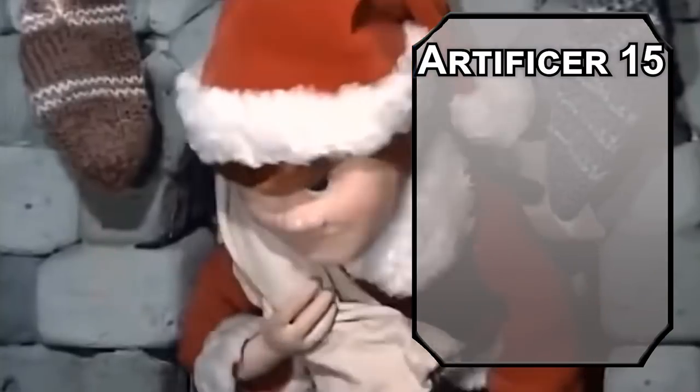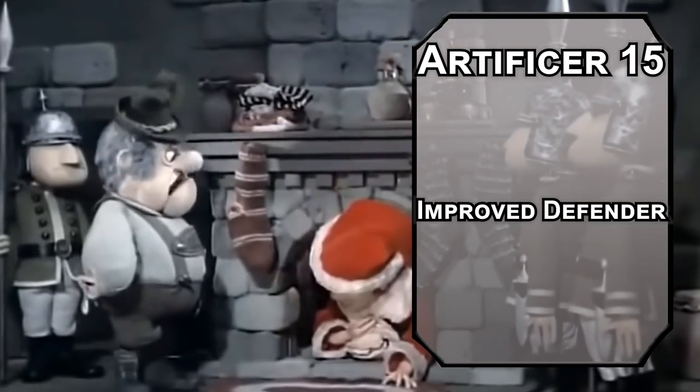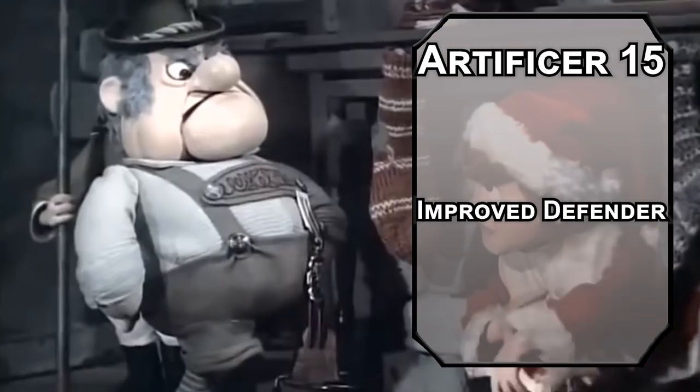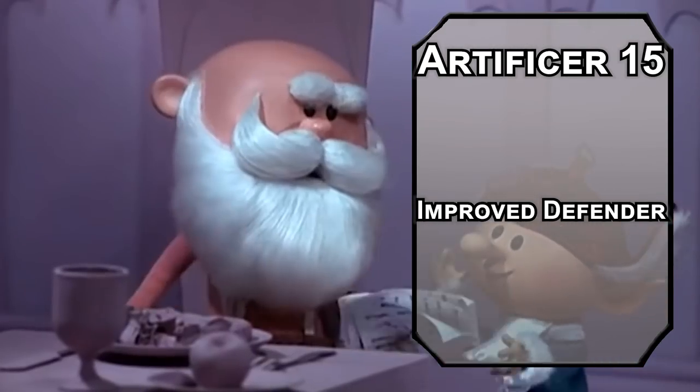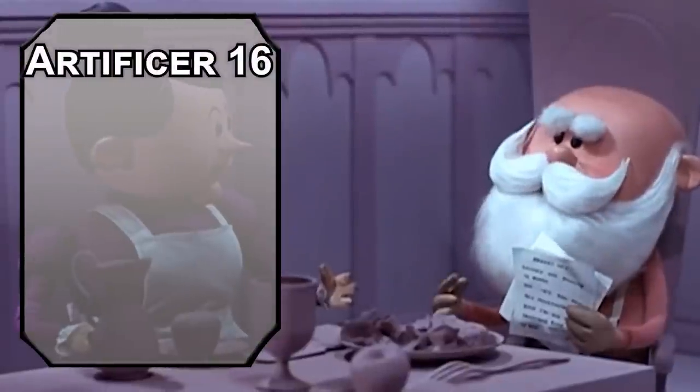Fourteenth-level artificers are Magical Item Savants, letting you attune up to five magical items at once with two more infusions. The Belt of Hill Giant Strength sets your Strength to 21, and the Amulet of Health sets Constitution to 19. If you wanted to fight you'd be amazing at it, but I love the idea of a character this incredibly powerful who just wants to make toys and keep people happy. We are power-building kindness today.